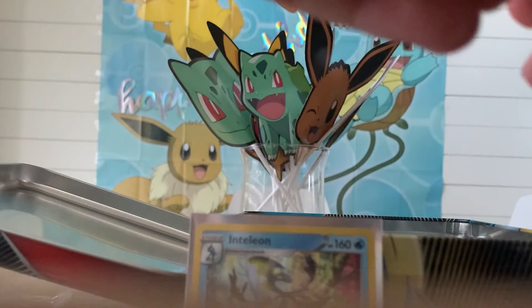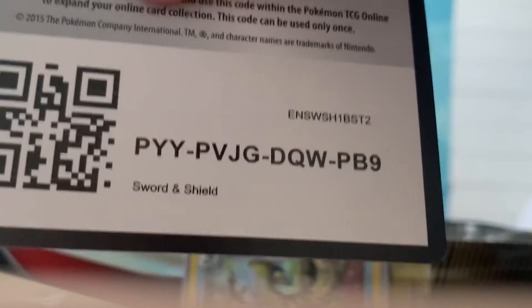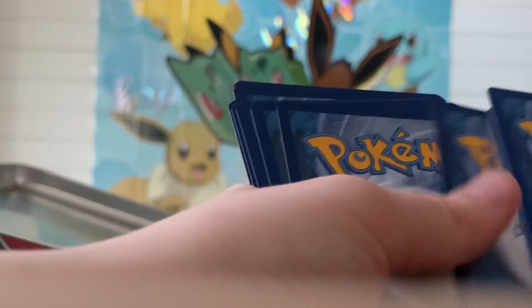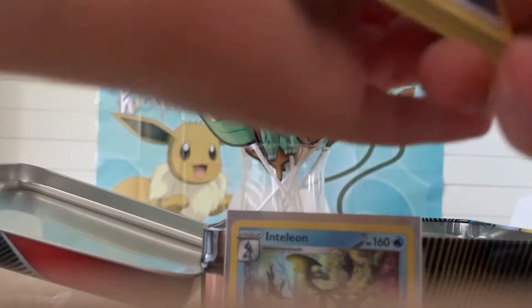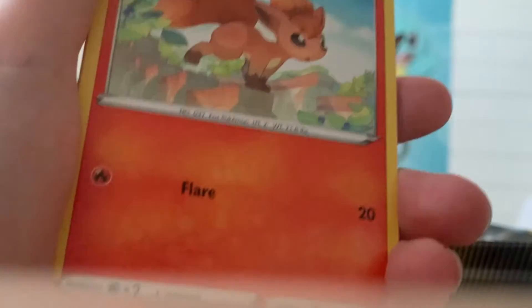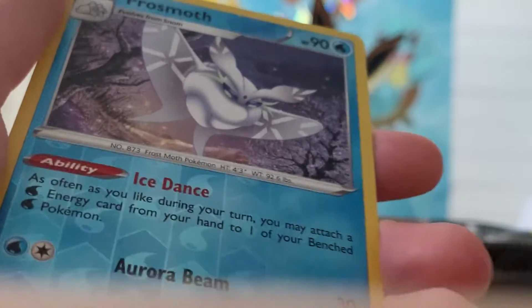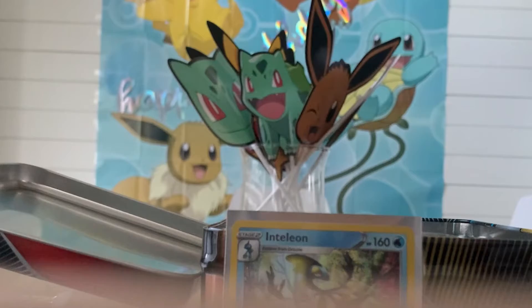Oops, I always try to save the packs. It's good, it's fine. Here's another online code for Sword and Shield. Opening the second Sword and Shield pack: Water Energy, Water Energy, Galarian Stunfisk, Hyper Potion, Team Yell Grunt, Gold Picks, Nickit, Bellsprout, Chinchino, Crabrawler, Frosmoth reverse, and Rosa as the rare non-holo. I don't love non-holo rares since they're not worth much.